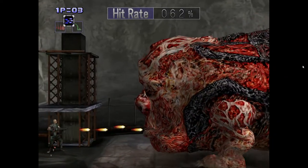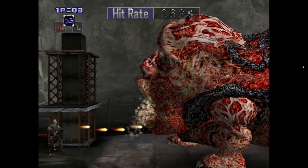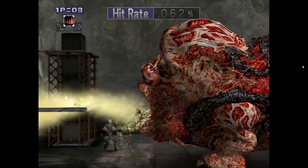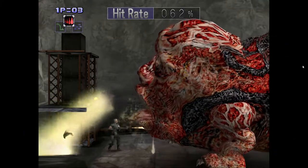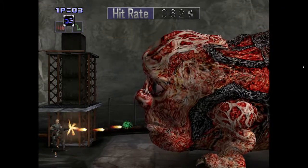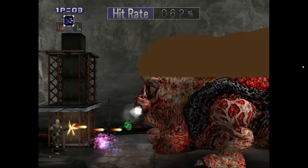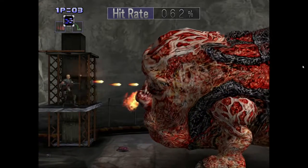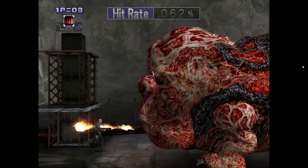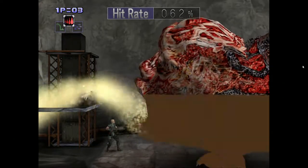For this boss, when he's about to vomit, get your flamethrower ready and just stand in that safe area using it. Jump over the vomit coming back. Use your machine gun when he's shooting enemies out of his nose — they'll all get killed by a steady machine gun stream from the back. Dodge the purple thing if it comes out. Make sure the bottom floor is clear, get back down with your flamethrower, and repeat while he's vomiting.